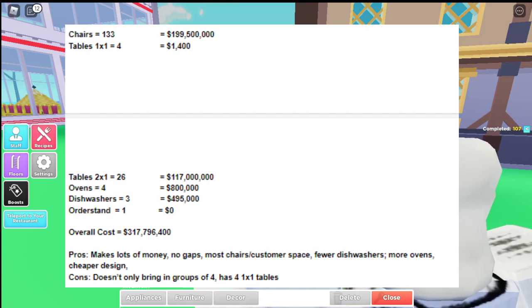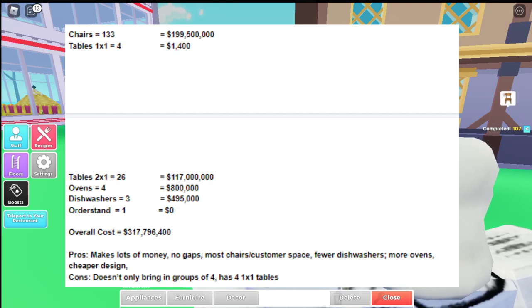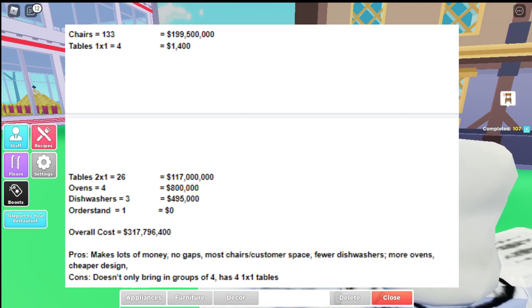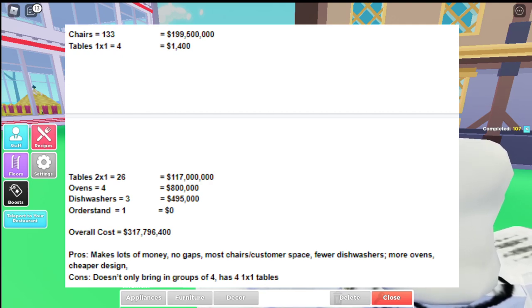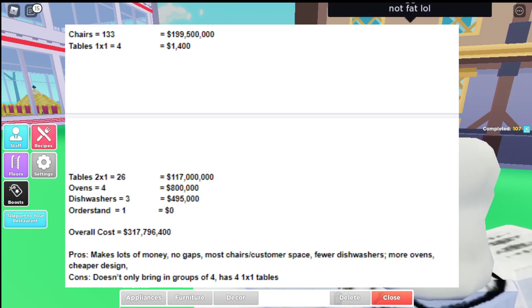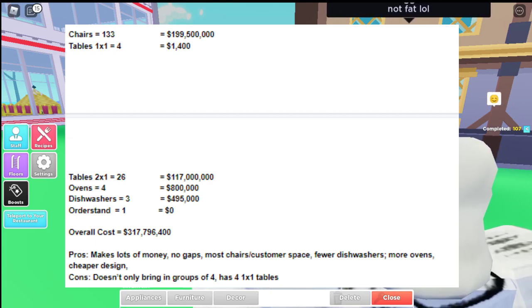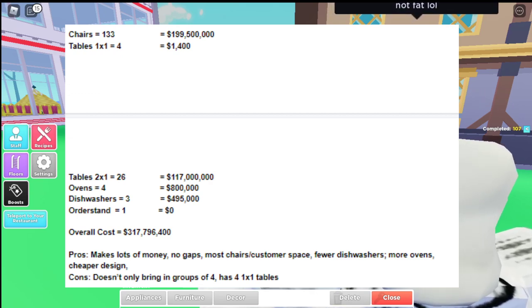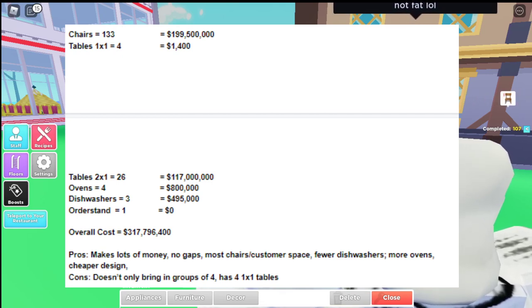There are some pros and cons in this build. The pros are that it makes a lot of money, there are no gaps, most chairs and customer spaces are occupied, you have fewer dishwashers and more ovens, and it's a cheap design. The only con is that it doesn't only bring in groups of four — it also brings in groups of one.